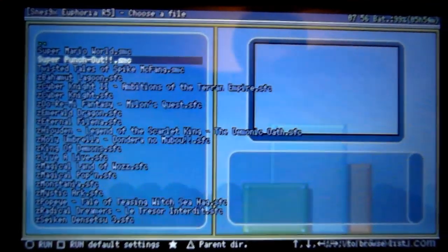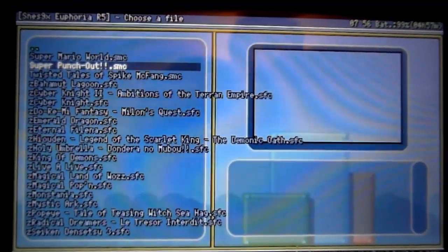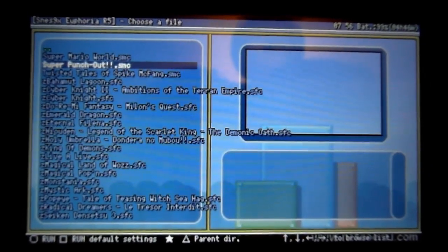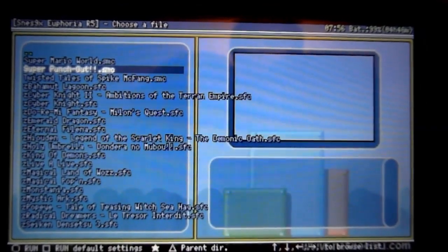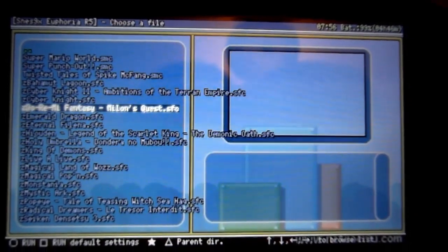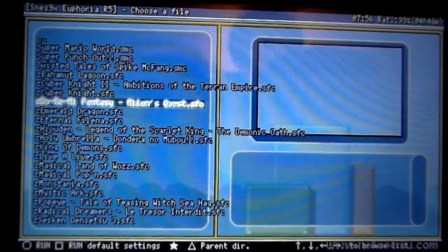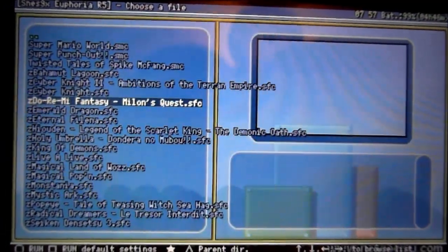So obviously we've got a different GFX, different background, and obviously there's a little box there for box art. I've tried doing this and I have no idea — I've put pictures on for box art for games and I just cannot work out how to do it. So if anybody does know how to actually put box art on the games, please do let me know, because that would be great.